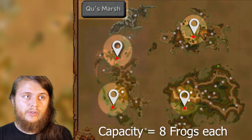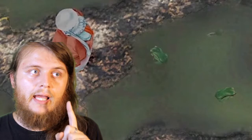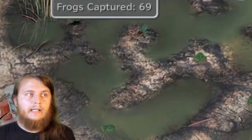It can take a while to even spawn tadpoles, but wait about an hour or two and the frogs should be there. It is recommended to have at least one adult male frog and one female frog sitting in each Qu Marsh, as it increases the respawn rate by quite a bit. I went the extra mile and made sure to have at least four adults — two males and two females per pond — alongside a golden frog whenever it appeared.